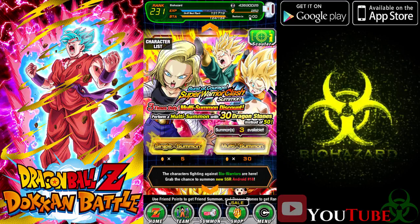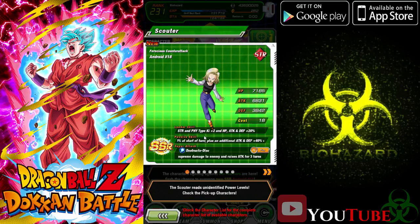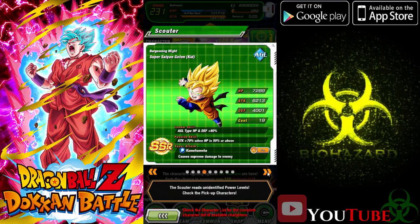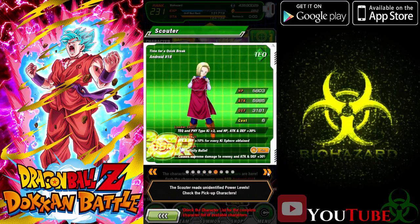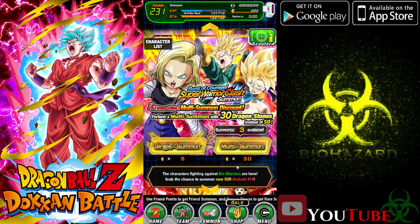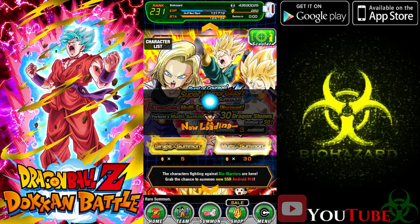We are going to be doing this one. I do have 260, which had 290, but we're going to have to use the extra 30, so we're going to be using 90. Some of the banner characters are pretty good and they have a ton of other SSRs that are actually really good that we do want. So we're hoping for SSRs — pretty good price, so might as well go for it.